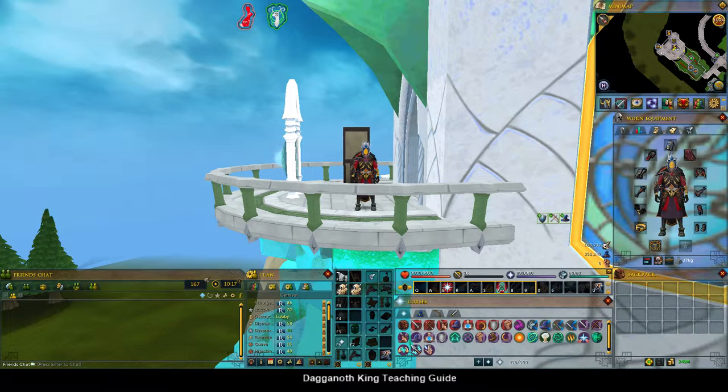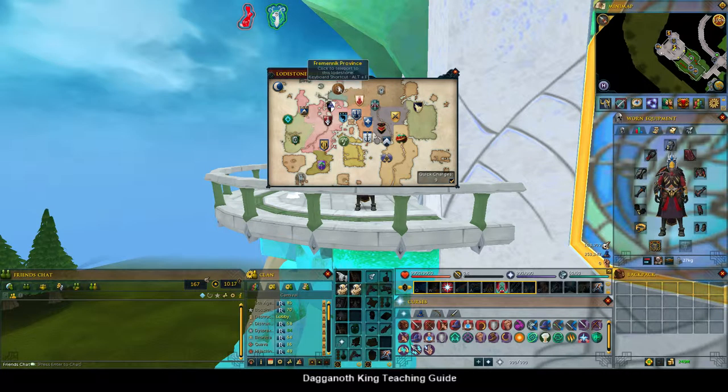The first and easiest one, if you're maxed, is to retune this portal here to Dagannoth Kings. The second way is to teleport to Waterbirth. I really wouldn't recommend this, because it does require lunar magic, and obviously if you're on lunar magic you don't have offensive prayers. You can have a friend teleport you to Waterbirth, but that's one of those things that really isn't that easy to do these days. However, the easiest consistent way if you're not maxed is to teleport to Fremennik Province.